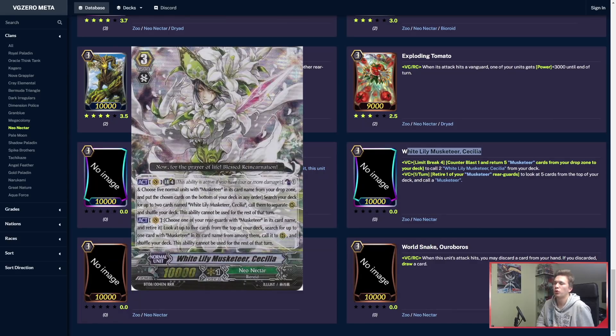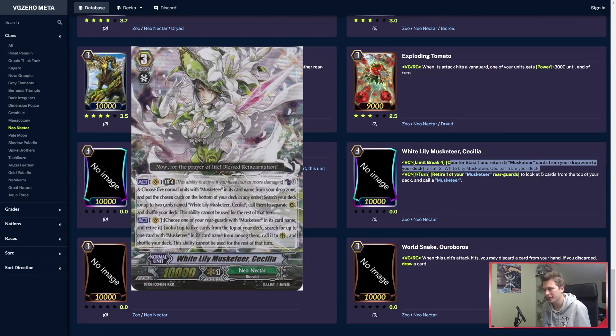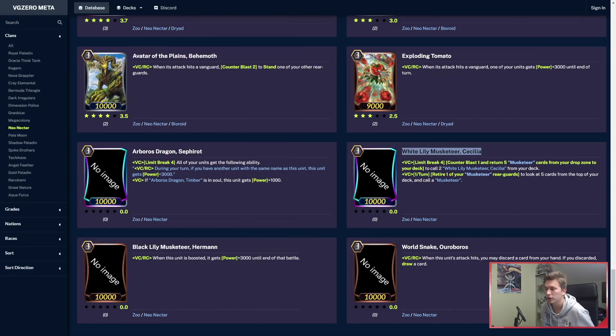Cecilia does a lot. Limit Break 4, Counterblast 1 — return 5 Musketeer cards from your drop zone to your deck to call 2 White Lily Musketeer Cecilia from your deck. With this, you can return Cecilia as well. So if you have 3 Cecilias in the drop, you can basically put them back — that's like recycling triggers. When you check grade 3s, they go to your drop zone, so you can recycle her like that and recycle whatever other Musketeers you need. You won't deck out. It's only Counterblast 1 and you get to basically plus 2 from this effect in grade 3s.